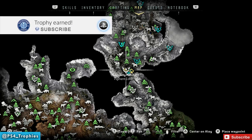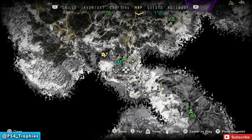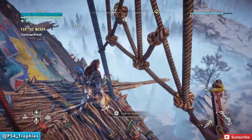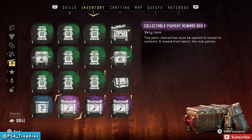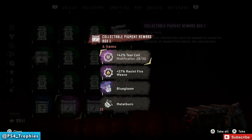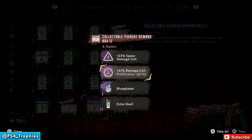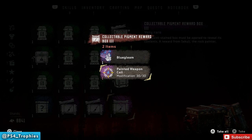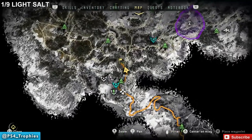Hello everyone, Brian here from PS4 Trophies. I'm going to show you the location of all the pigments in the Frozen Wilds expansion. There are nine of them total. If you go to Song's Edge on the western side, there's a mountain you can climb up to find a special merchant named Sakuli — she wants the pigments. You'll get three reward boxes and the 'All Pigments Found' trophy. You can also purchase maps of the locations from her, but I'm going to show you all nine. You'll get some pretty cool damage modifications and blue gleam as well.